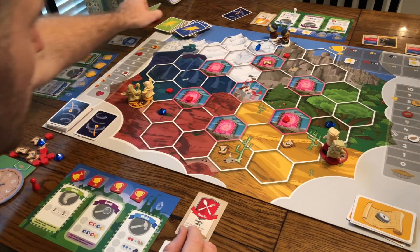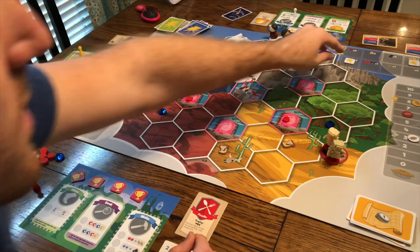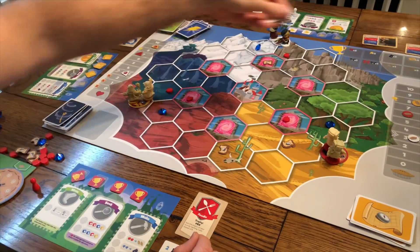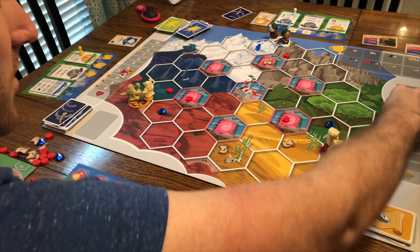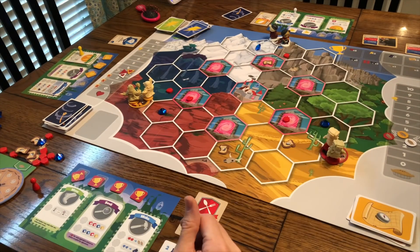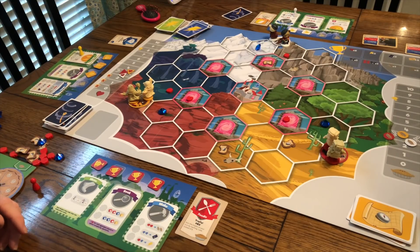Once setup is done, you can start playing. Everybody gets their own player board. You have your upgrade cards, spell cards, and quest cards. You also track everything on the board — whether you're gaining pies or friendship. This is how it looks for a three-player game.